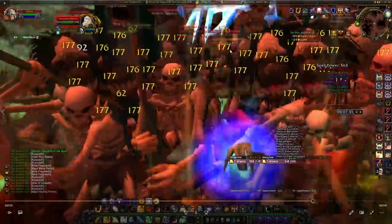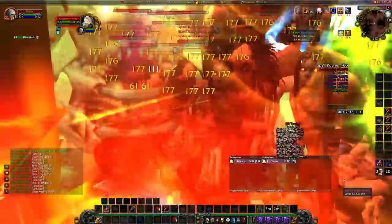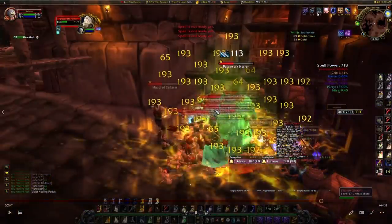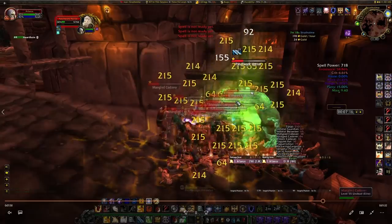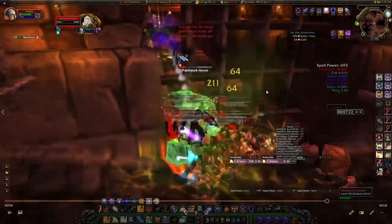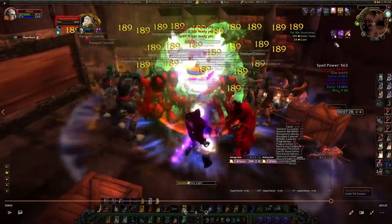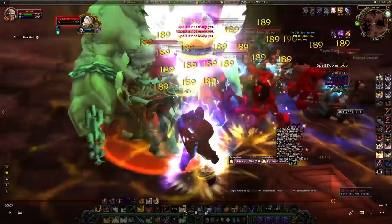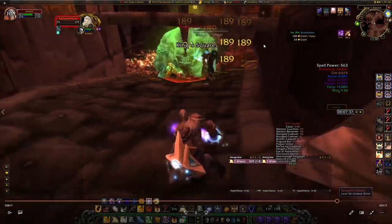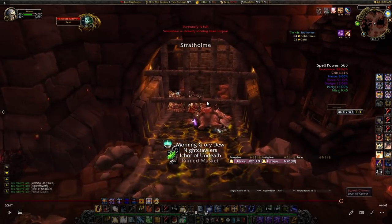After aggroing all the mobs, cut back across into the opposite corner inside the room with the rats. Same rotation - get down to 30% health and pop Figurine of the Colossus. If you get punted into the air, jump down immediately so mobs don't evade and regain health, then backpedal back into the corner. With only four seconds left on Figurine, pop your on-use trinket. Even with the punt causing some mobs to evade, continue the normal kill rotation: BOP for safety, keep Consecrate up, and burn down the remaining mobs through the curse.